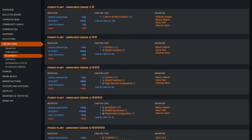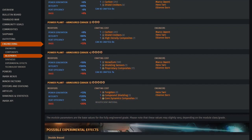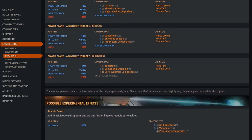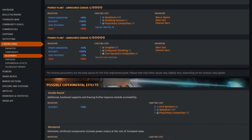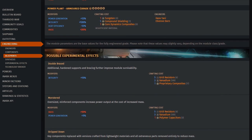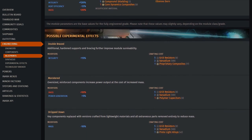An armoured power plant modification gives extra power output too. The experimental effect would ideally be thermal spread, though any that suit your circumstances will do. If you need more power, go monstered; if you need more speed, go stripped down. Small ships usually require overcharged as armoured will not deliver enough power, but you should avoid small ship AX combat until you have gained experience.